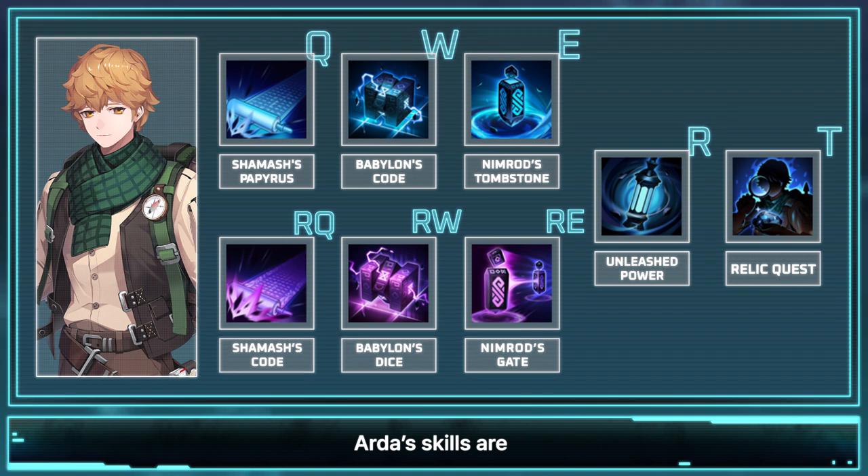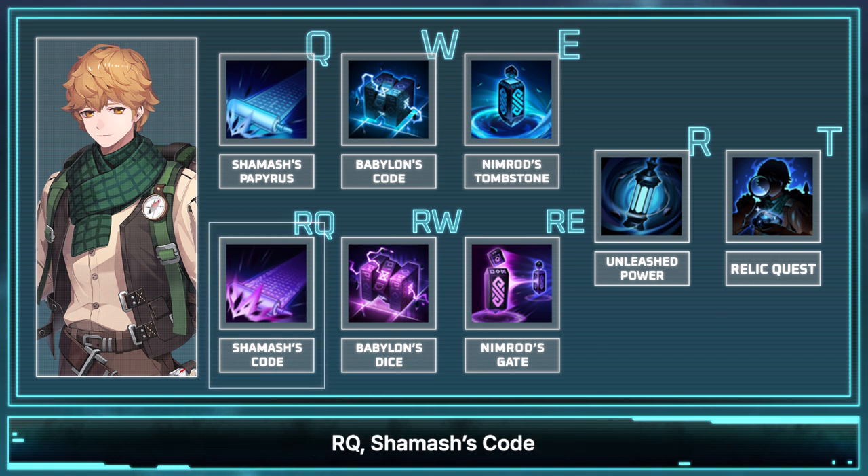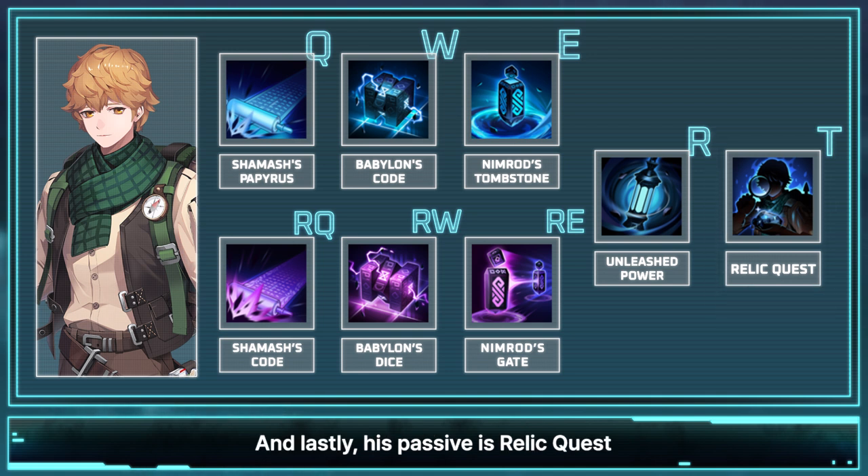Arda's skills are his Q, Shemash's Papyrus, W, Babylon's Code, and E, Nimrod's Tombstone. Arda's ultimate is Unleashed Power, which is used to power up his skills. His RQ is Shemash's Code, RW is Babylon's Dice, and RE is Nimrod's Gate. And lastly, his passive is Relic Quest.